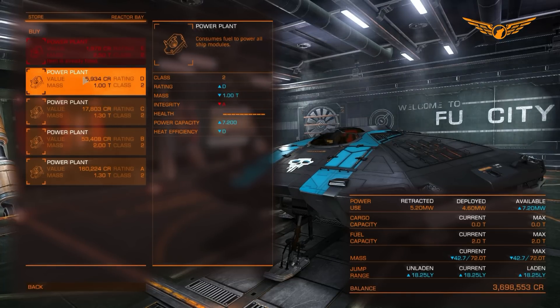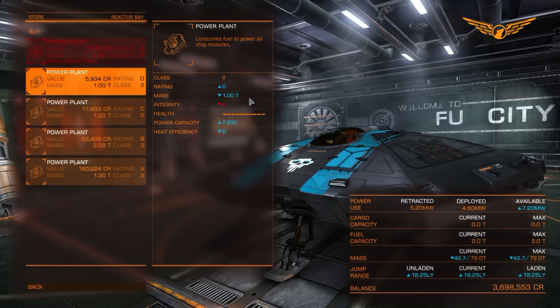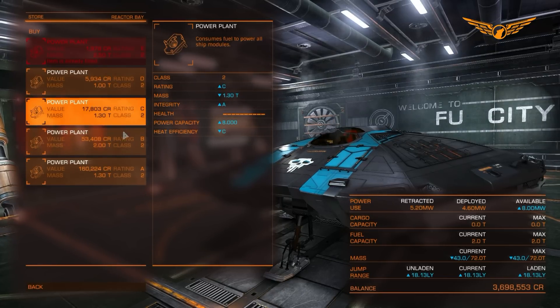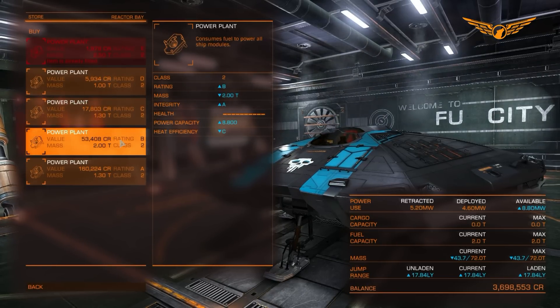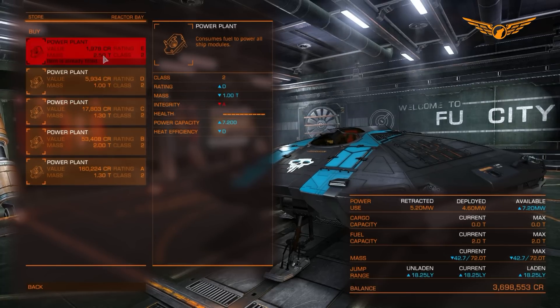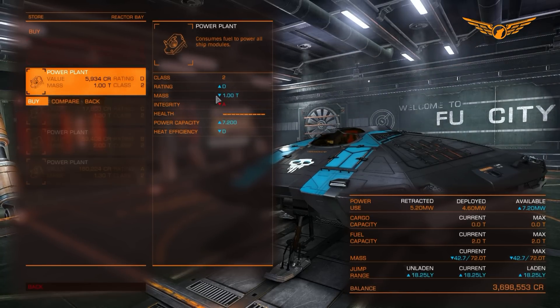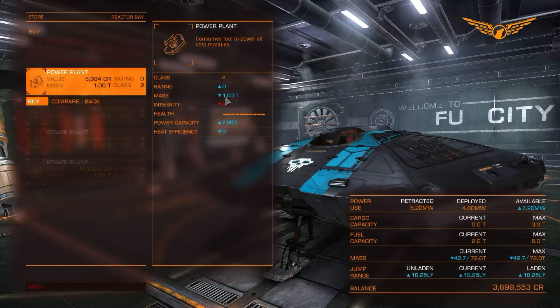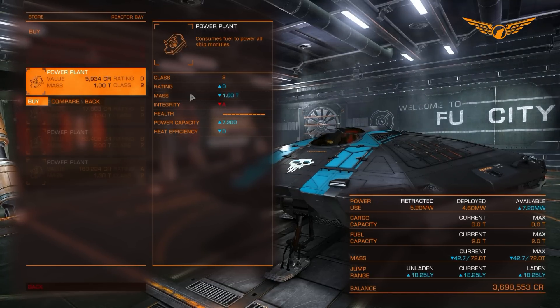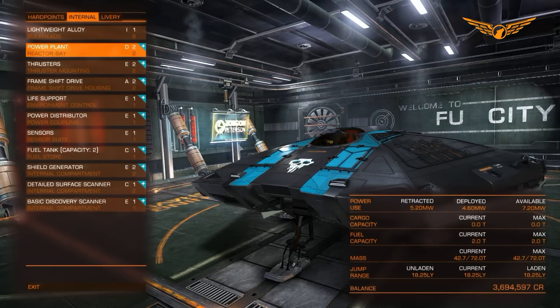Looking at the power plant, the B-class power plant drops our total mass down. The smallest one here is 1 ton total tonnage, so we're going to buy that. That's down another couple of tons on our ship.